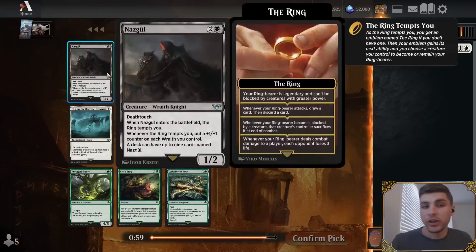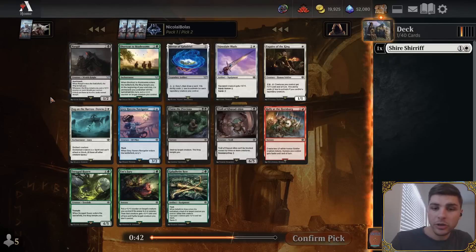The obligatory note: if you are drafting in person, you should almost certainly take Nazgul here, because Nazgul is worth over $10 right now — some are up as much as $15 or $16, because there are nine different artworks, and with it being an uncommon with a bunch of different arts, all the different arts are hard to come by. So Nazgul is worth money when drafting. But in terms of strategy, which I know you're here for...